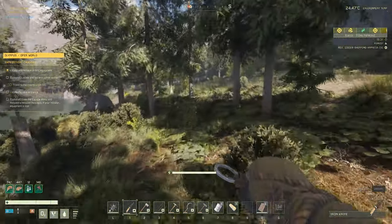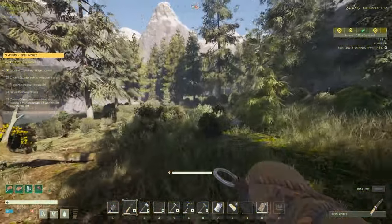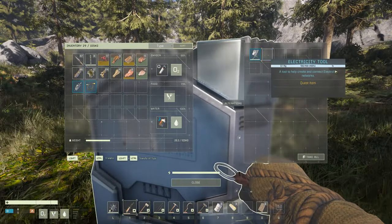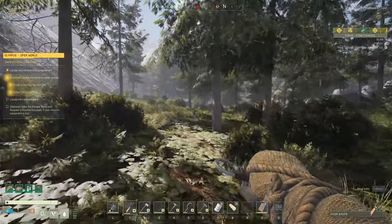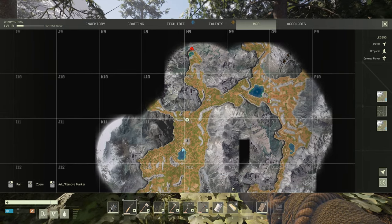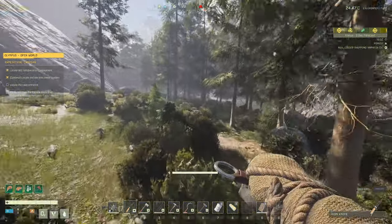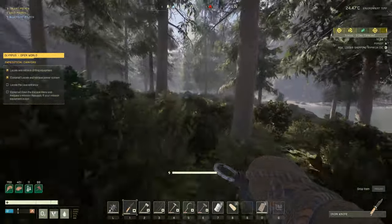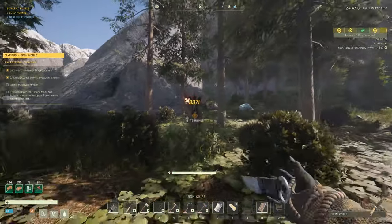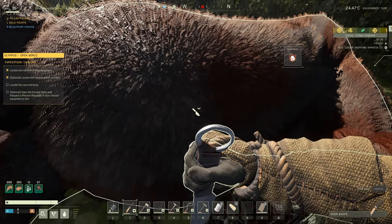I'll keep heading over to the drop pod. We've arrived — here's the electricity tool and the solar panel. The cave is up here, but before I go to the cave I'm actually going to return to our base, drop off one of these solar panels, and request a resupply for a second free solar panel.